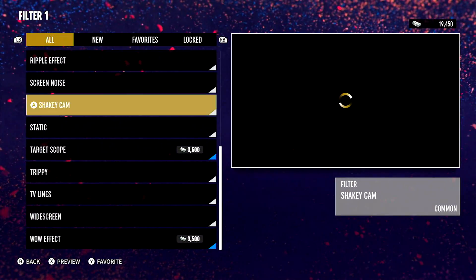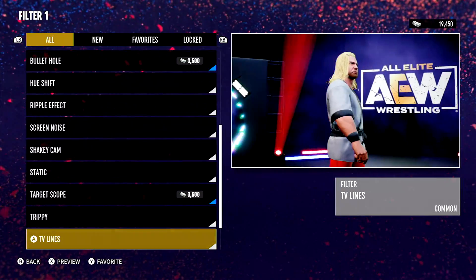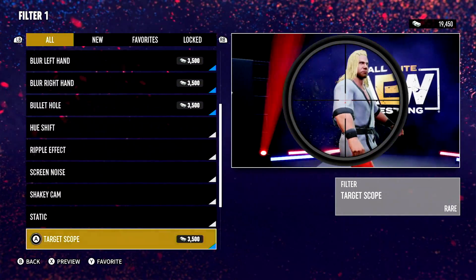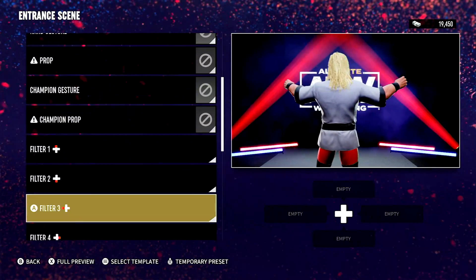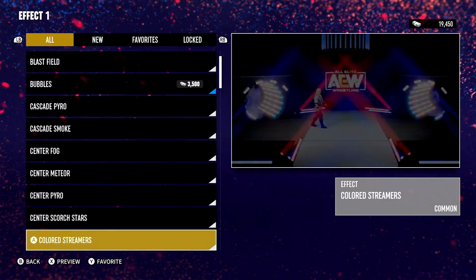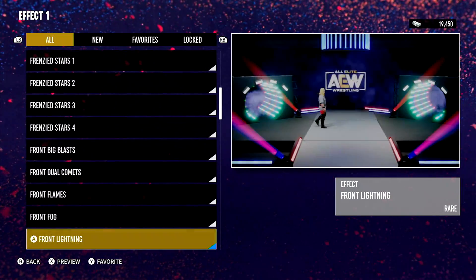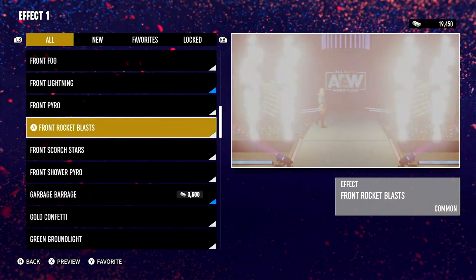In this game you could put the entrance video — I believe you could put the entrance video. I thought there was a way to put the video on the screen. Obviously Jericho's pyro — they do have something that looks like it. I think it's this one. Rocket blast, and the big front one.